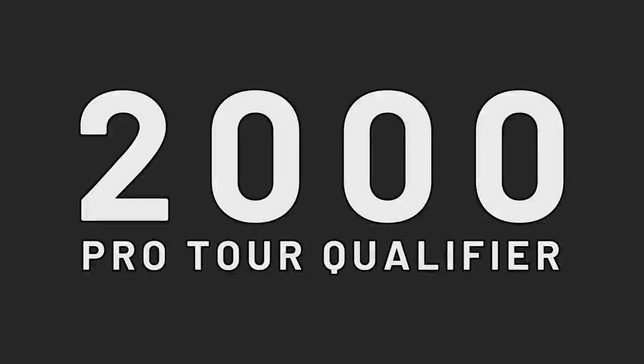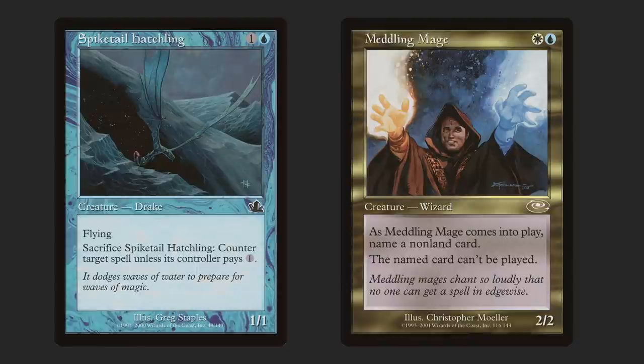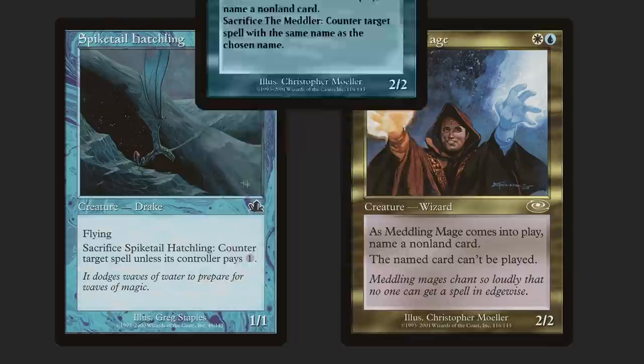This was overheard at an RPTQ, so take it with a grain of salt, but apparently with Meddling Mage, Chris Pikula was trying to recreate the gameplay experience of Spike Tail Hatchling — which you can tell I didn't make up because the idea of Chris Pikula, a borderline Hall of Famer, choosing this moment to emulate the gameplay of a card from Prophecy is extremely depressing. Luckily for Chris Pikula, Meddling Mage is way sweeter than Spike Tail Hatchling, let alone the card he originally submitted.